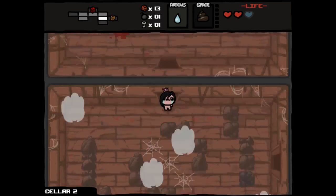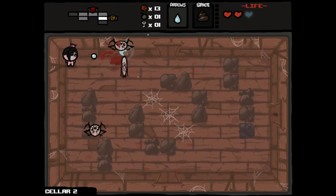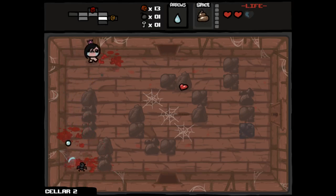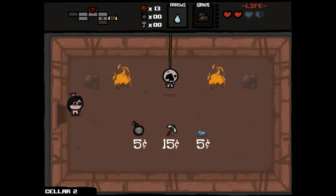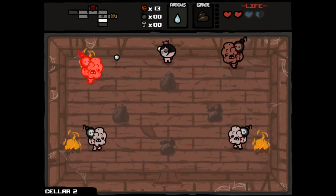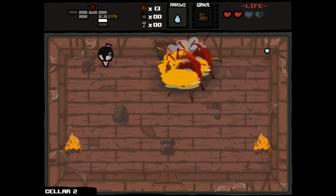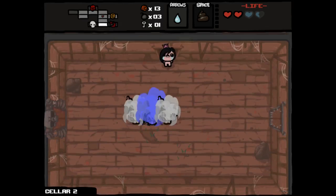We got a bomb. We found our shop. We also have a tinted rock — to what do I owe this glorious fucking pleasure? This is some health that can actually save us from taking red heart damage, possibly earn a deal with the devil. It's the second shop where Notched Axe appeared. I don't see a secret room being around here. I fucking can't believe that it's Notched Axe again.